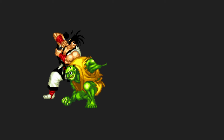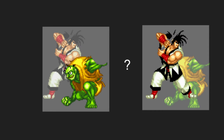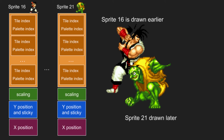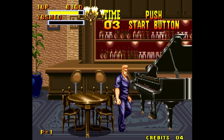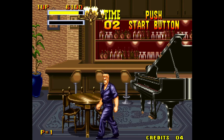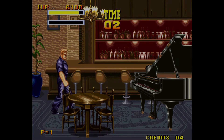Sprites can be placed anywhere on the screen and often overlap each other. When they overlap, which one goes in front? The sprite's location in video RAM determines this. The system always draws the sprite at index 0 in video RAM first, then the sprite at index 1, all the way up to the sprite at index 380. Later sprites get drawn on top of earlier ones. This can be challenging to deal with as a game programmer — like here in Burning Fight, when my character sprites and the table sprites need to swap places in VRAM depending on if I'm behind the table or in front of it.